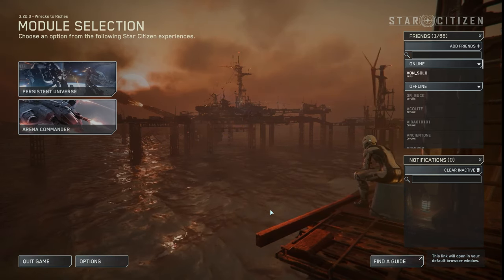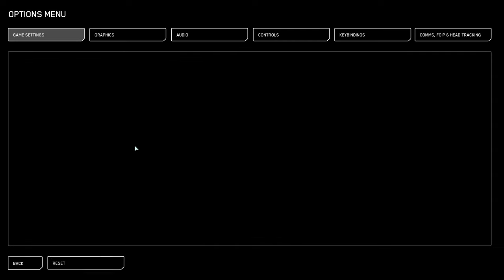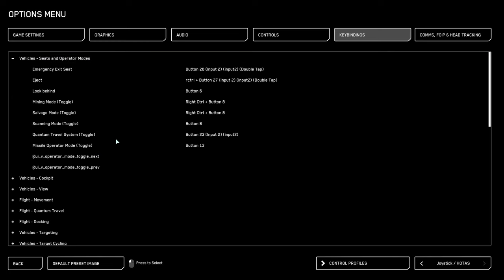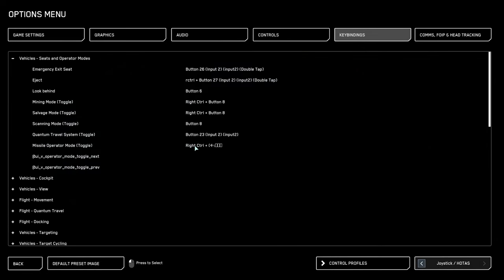Speaking of bugs, there's a really bad one that was introduced with Alpha 3.22 that CIG needs to address ASAP. Currently, if you go into Key Bindings and try to create a binding with a modifier, such as Right Control, which I usually use as my modifier, you'll see it does not import correctly — it just makes gibberish. This is a big problem for me because most of my bindings do require modifiers.